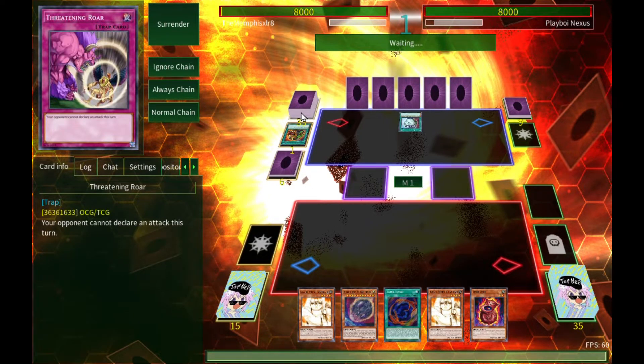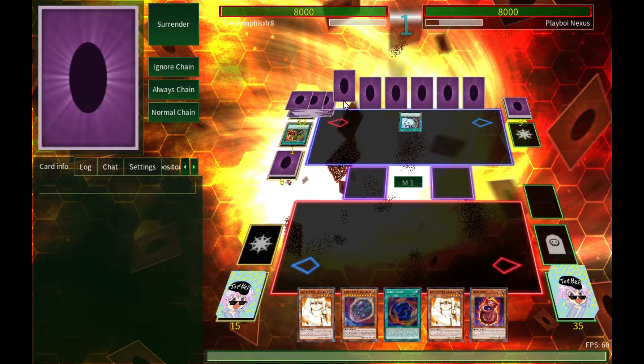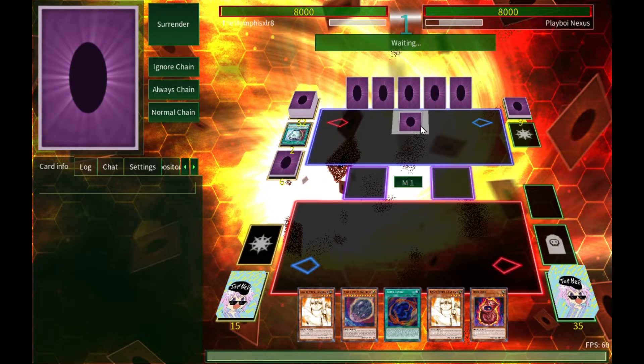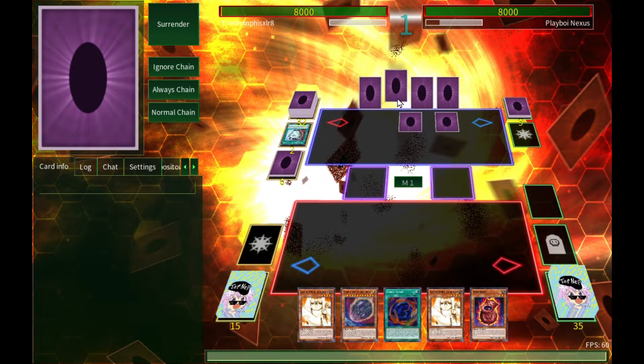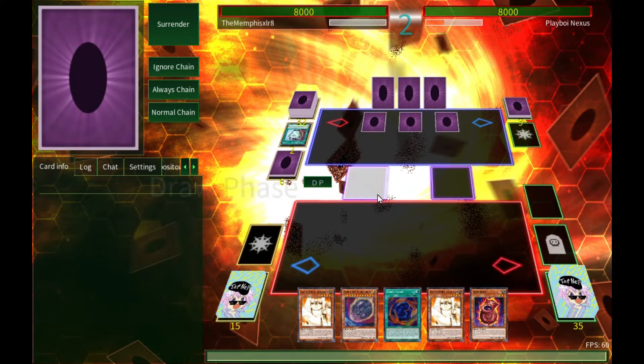I think I'm up against a Sword Exodia deck. Exodia — you are so loved and yet so reviled at the same time, because everyone who plays it just plays stall stuff, which is really annoying. He's got Threatening Roar, Reckless Greed, probably Metaverse hidden in there.